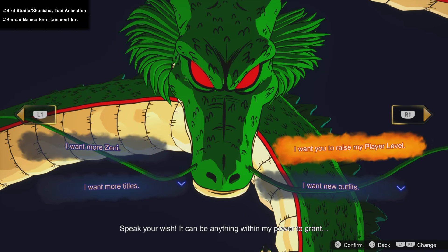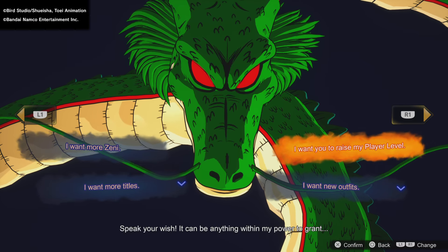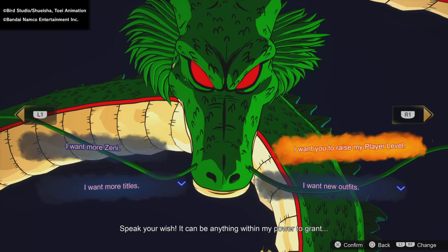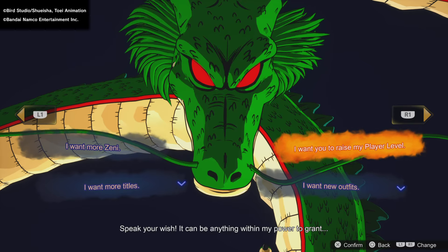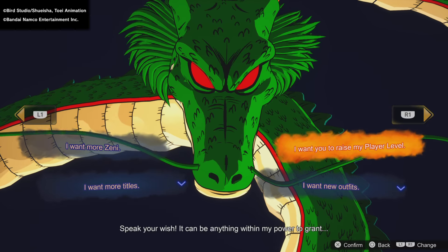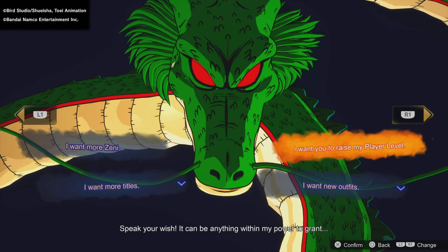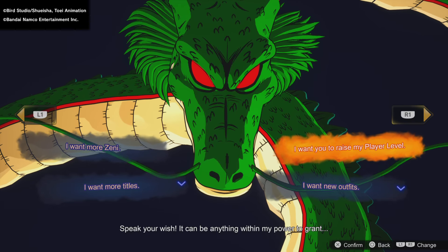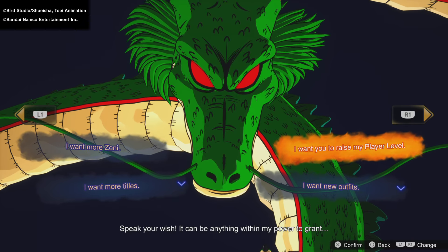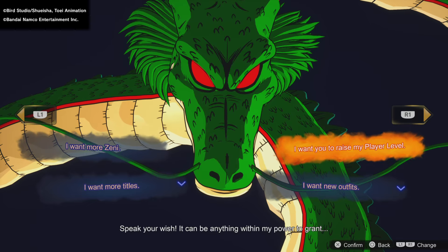The raise my player level wish is actually somewhat useful. Once you do that, you will get more things in the shop available for you to buy. The higher your player level, the more different things you'll be able to buy from the shop. Currently the player level max is level 20, so maybe if that gets raised higher, more things will be introduced to the shop.